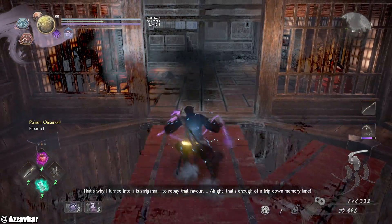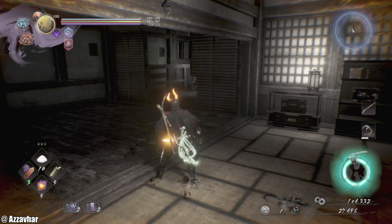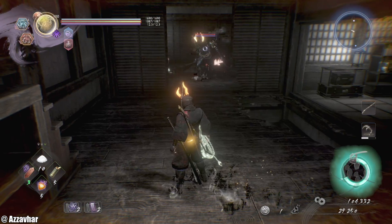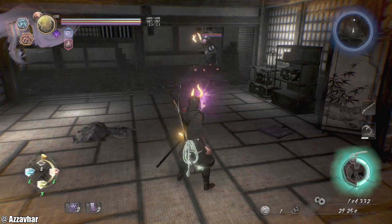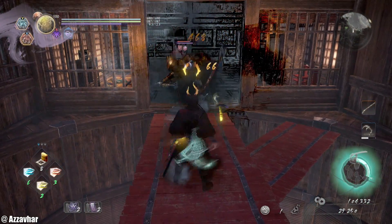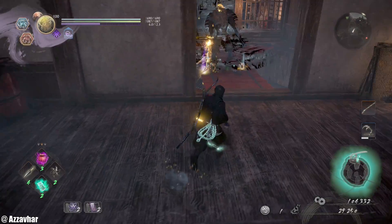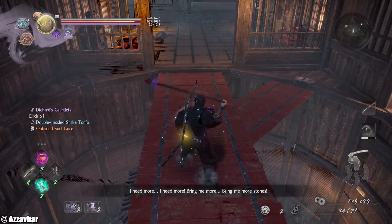We'll use this bridge as an escape if we need to back up. Try and apply a Sloth Talisman. I've been spotted — here we go, going for Sloth. Makes him insanely slow. That takes care of one. Rinse and repeat that process — get the Sloth ready, put on purification. There's a ranged enemy, so watch out for that. Watch out for that gap in the floor — there's a lot of stuff where you can fall down and it causes a nightmare.